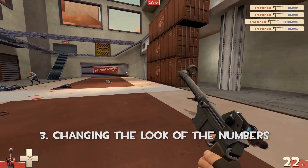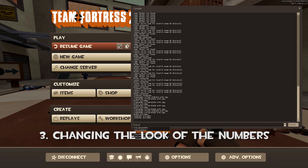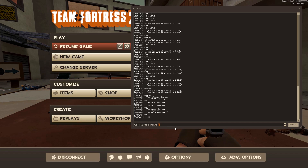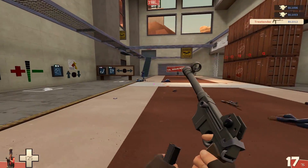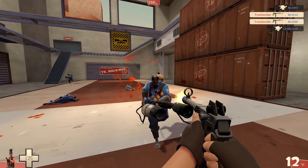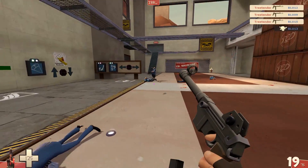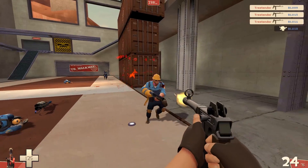The easiest way to customize the look of your damage numbers is to install a custom user interface — a custom HUD. You can just Google it on the internet and find a site where you can download custom HUDs. The problem with that, personally, is I like the look of the default user interface, but you guys can prefer something else.